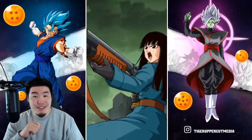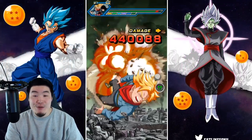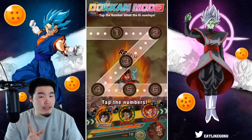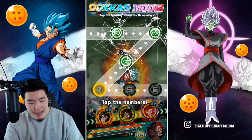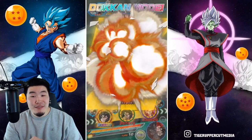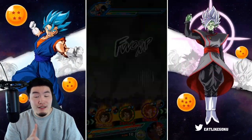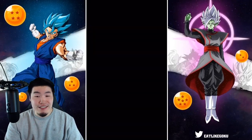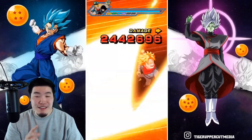There's the counter — from Vegito though, not the Gogeta. I want to see at least one counter from every single unit that can counter on this team before this video is over. We have four of them and only one has countered so far. We need Gogeta to do his thing, and we need Goku and Vegeta to do their thing as well.